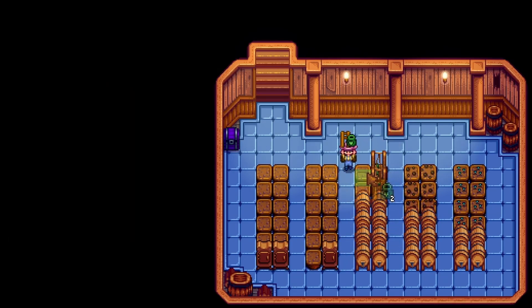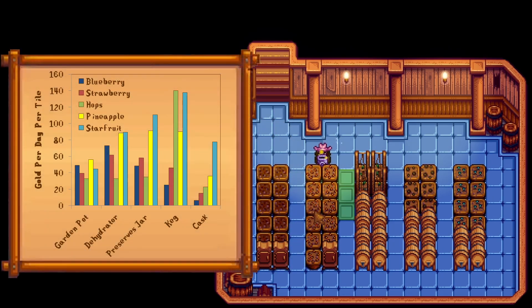Since we're limiting ourselves to just the cellar, we will need to account for artisan equipment as well as all of the garden pots and plants needed to supply them. For example, one pineapple plant can support one keg, which can support eight casks, while we would need 20 strawberry plants to support a single dehydrator. If we calculate how much equipment each plant can support, then we can compare them all on a per tile basis. Check out this chart showing gold per day per tile for each process endpoint. I was actually surprised at how well blueberries and strawberries did just as the base fruit and in dehydrators — they're actually somewhat competitive with some of the best fruits in those cases. Of course, the more valuable base fruits scale better with the slower processing equipment. Pineapple is kind of an interesting case since it almost doesn't matter how you process it as long as you have the right number of plants per equipment.